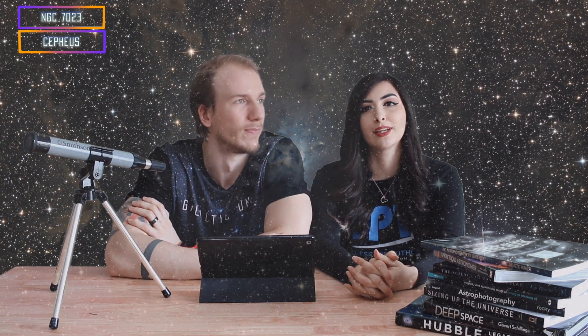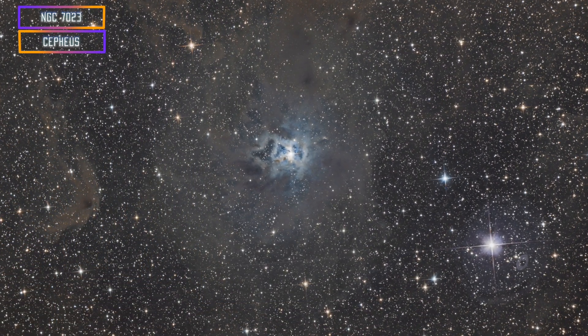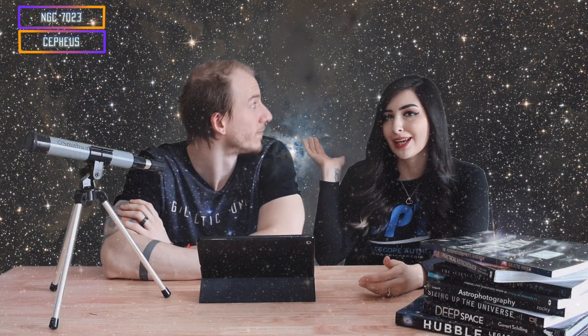The other beginner target we have is the Iris Nebula, which is very beautiful — if anything we can describe it as what you think heaven looks like in space. It's gorgeous. The only thing that's difficult about this is that there's a lot of dark clouds or dark gas. So when you're processing this target it might be a little difficult, but it is still classified as a beginner target. Overall it's still easy, just difficult to get perfect.